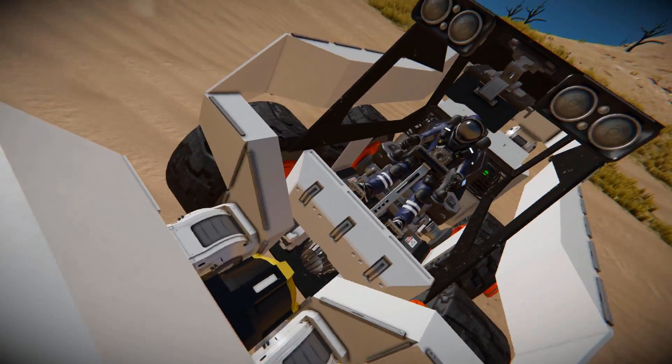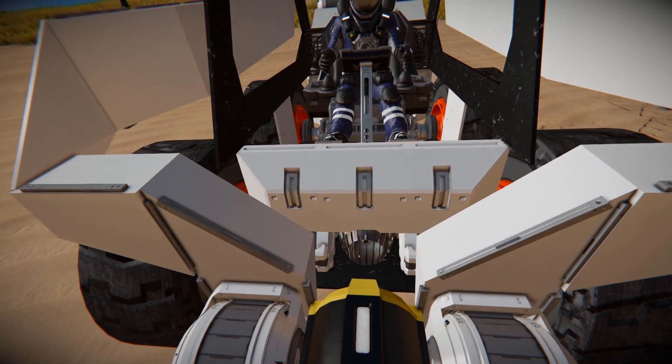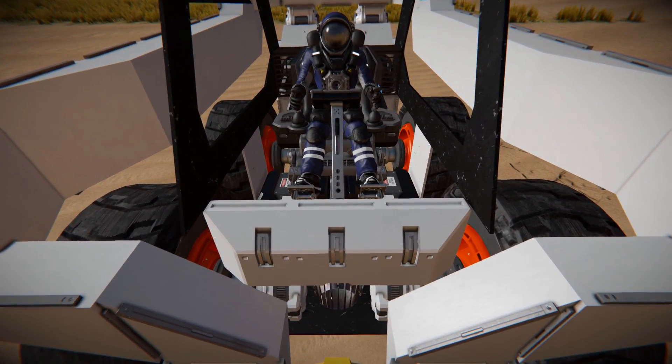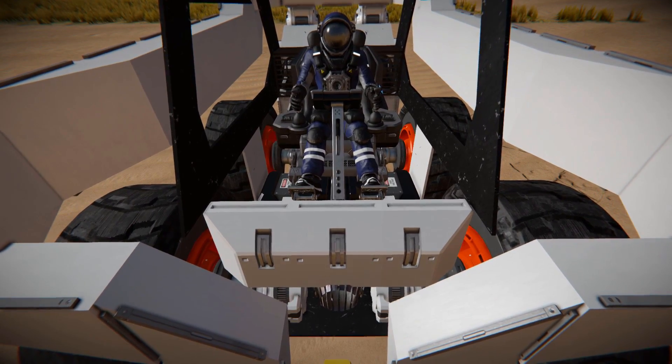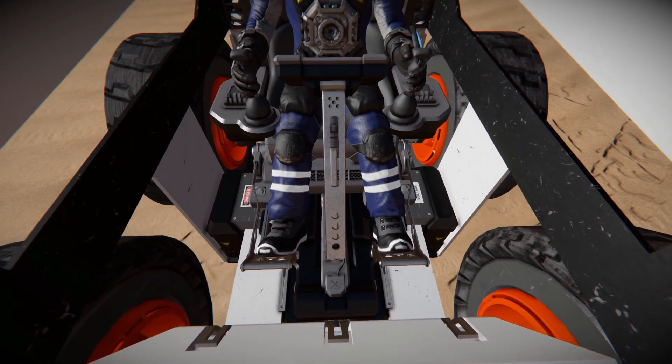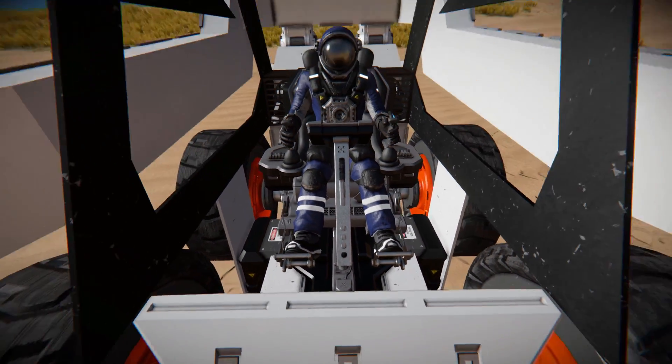Coming in front of our cockpit where we're going to drive it around, we've got another atmospheric thruster to help slow this thing down. Some blaster edge blocks for good measure, just in case you get a bit overzealous and start to charge into stuff. On the inside, we've got a little bit of armour panels on the side and we can see a couple of batteries below our feet.